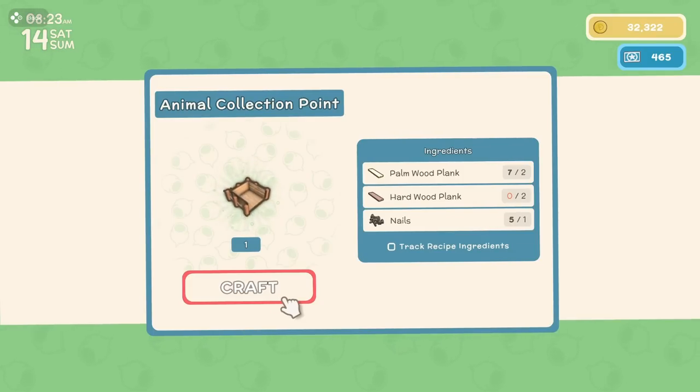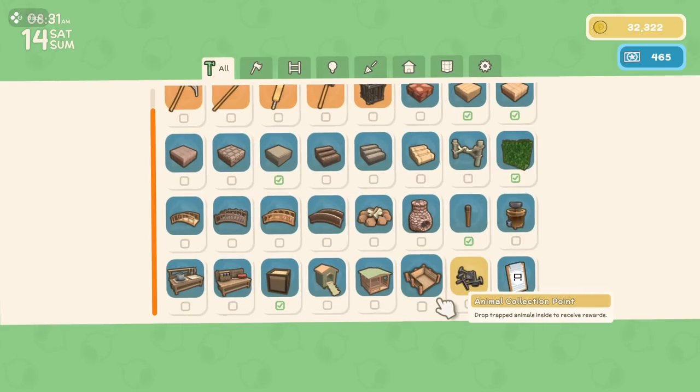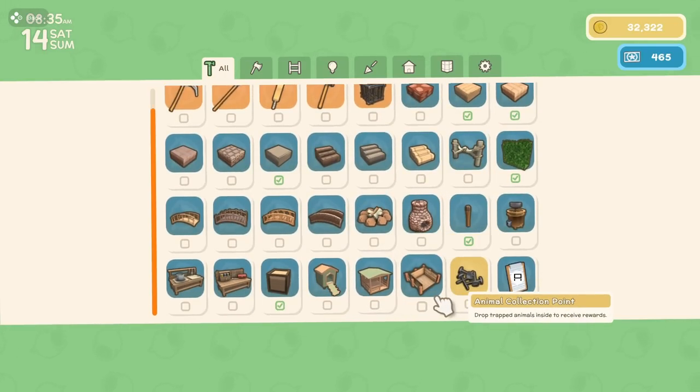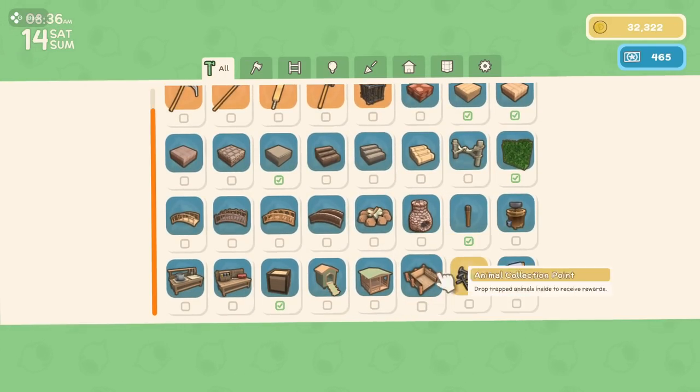However, what you need are hardwood planks and I have not yet upgraded my axe, but I can at least show you the idea behind trapping. What you do is put down this collection point, trap an animal in the cage, drop the cage in the collection point, it gets carried away, and then you'll make some money.